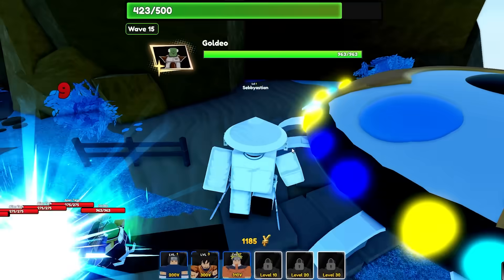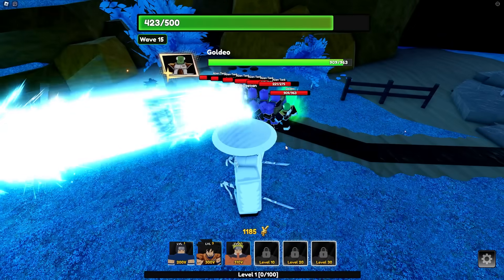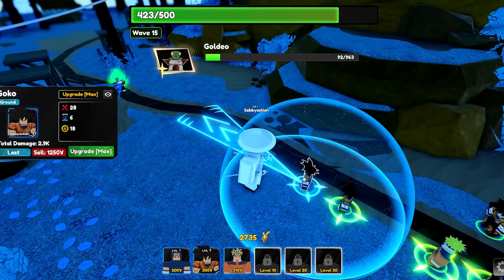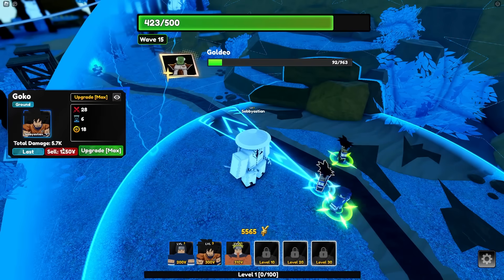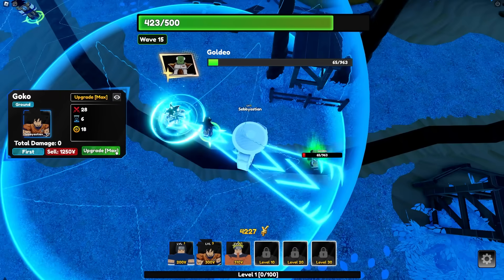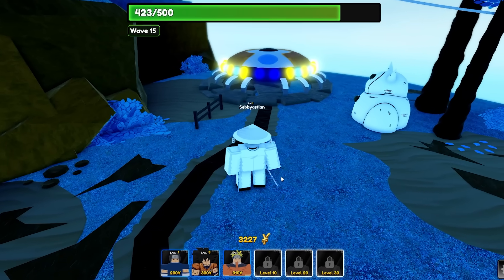The boss is here - he's small this time, that's more like it. 900 health - I'm not sure if we're killing this. Even if he goes through we've officially won. He got through so I'll just sell and kill him rather than wait for him to go all the way around. Goku, just delete him quickly - and there we go, victory!